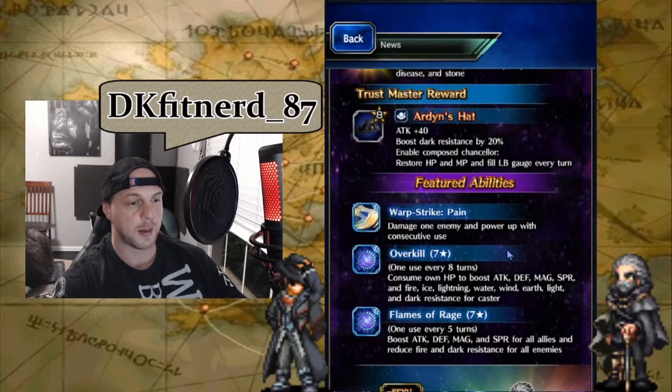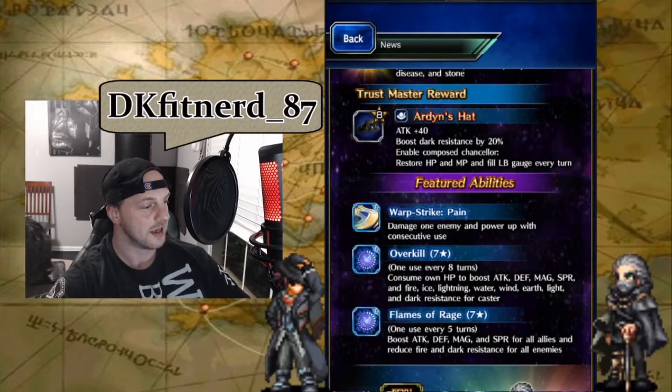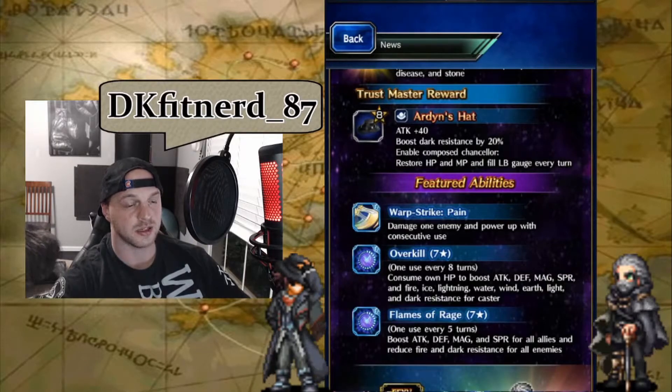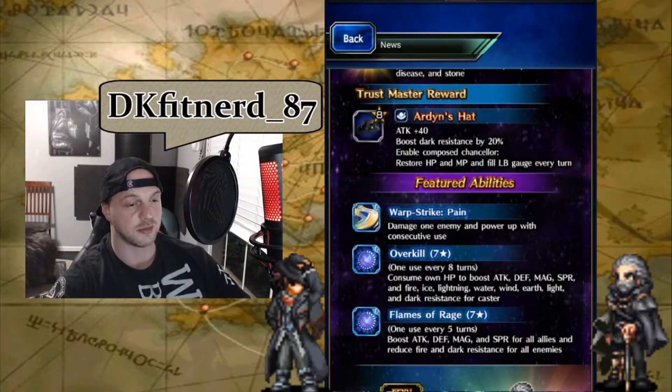His featured abilities include Warp Strike and Consecutive Abuse. Consecutive Abuse is a Stardust Ray chaining ability — it's a stacking ability that can be stacked up to five times, four and a half times each, 32 times max. And importantly, this is actually a non-elemental attack, so it can help out a lot, especially if you're going into battles where you don't want to be hitting with a certain element.